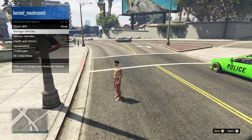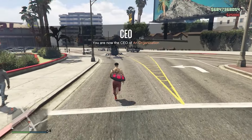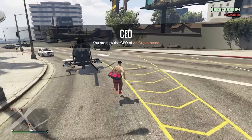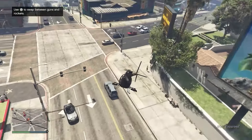After registering as a CEO, go to Management, then Styles, then go once to the right and once to the left — you'll see the duffel bag appears on your character. Now request a Buzzard or any flying vehicle and make your way to the Maze shop. If you go to a clothing store right now you won't be able to save it, so make sure you go to the Maze store by the beach.